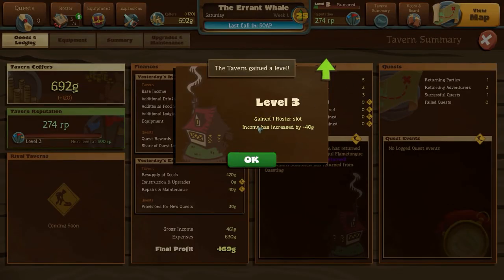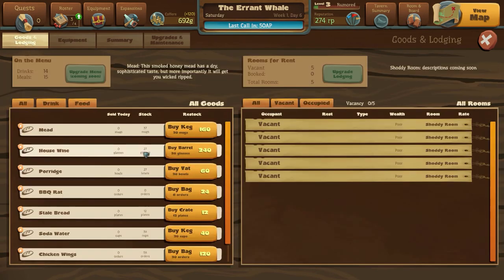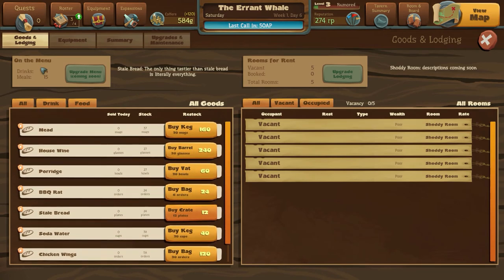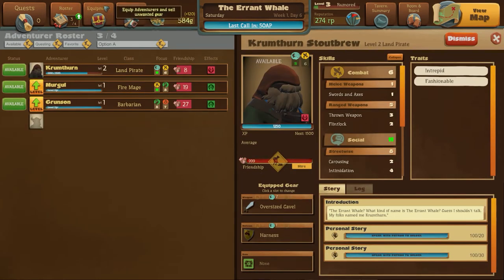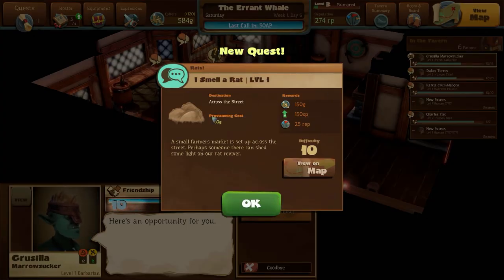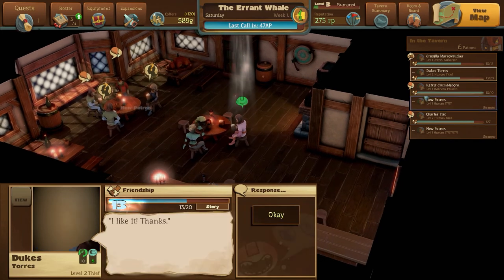I think we have time for one more quest. We got one more roster slot and a bit more money. Goods and lodging - out of barbecued rat, let's buy some of that. Bit more stale bread - everything else seems okay. Our roster is able to go up one, which is cool. Who's in the bar today? We got a quest bringer - Grusilla Marrow Sucker, an orcish barbarian. Small farmer's market - perhaps they can shed some light on our rat problem. That's a good point.